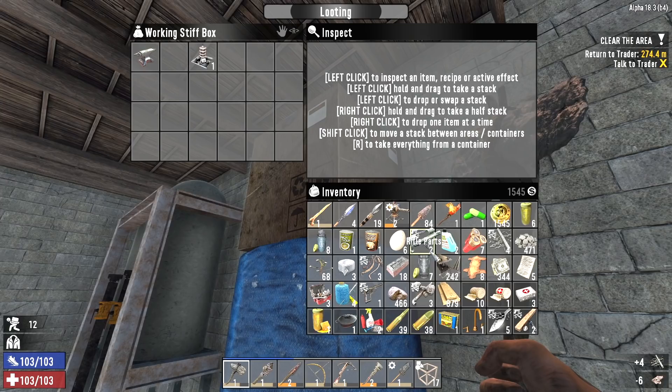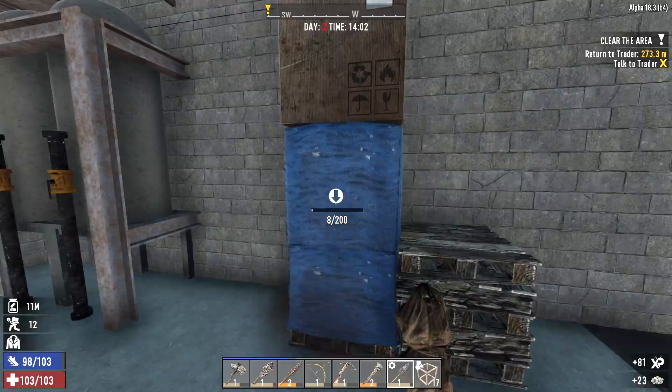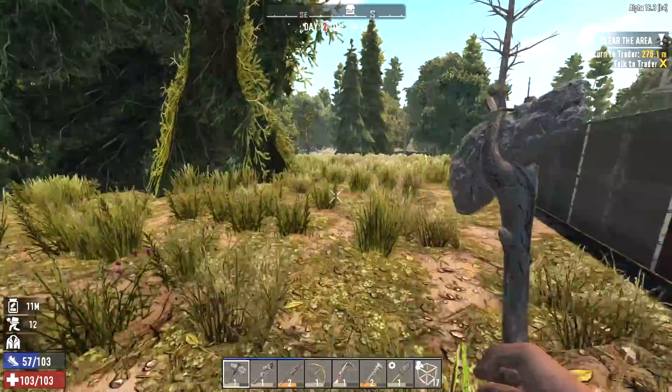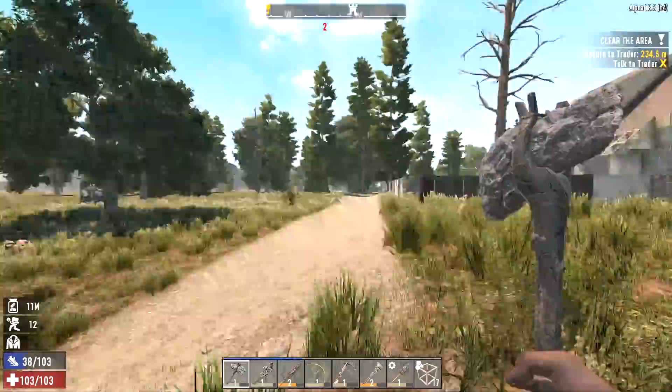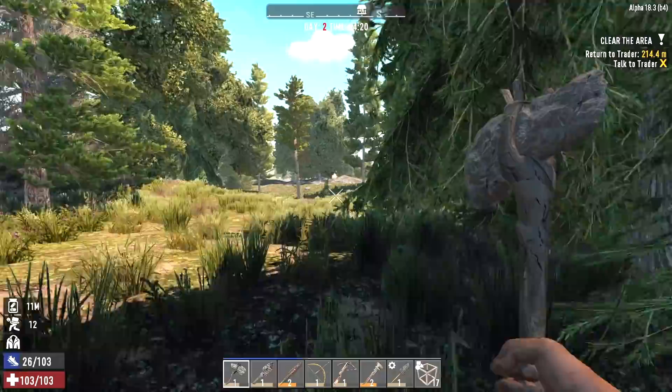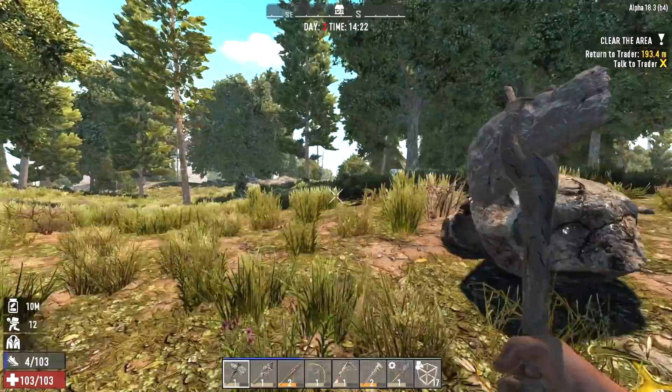These steel tool parts sell for a lot so let's get rid of the cloth and take those, and get rid of the paper for the anvil. That was a pretty good raid — we have a completely full inventory with a whole bunch of stuff that sells for a good amount of coins. Let's get back to the trader, sell everything, see what our reward is for completing this quest, and then decide whether to hold down that building tonight or go raid another one.